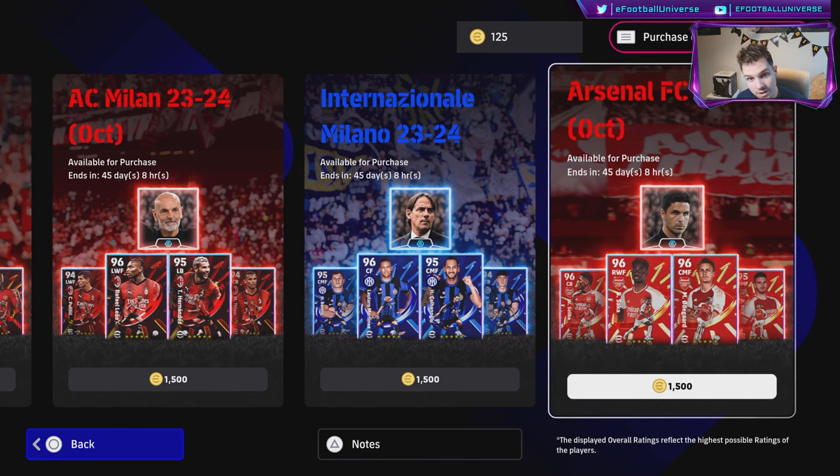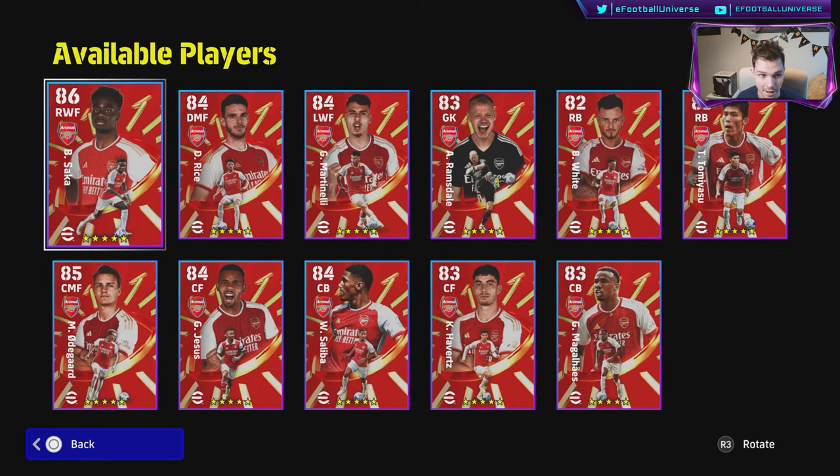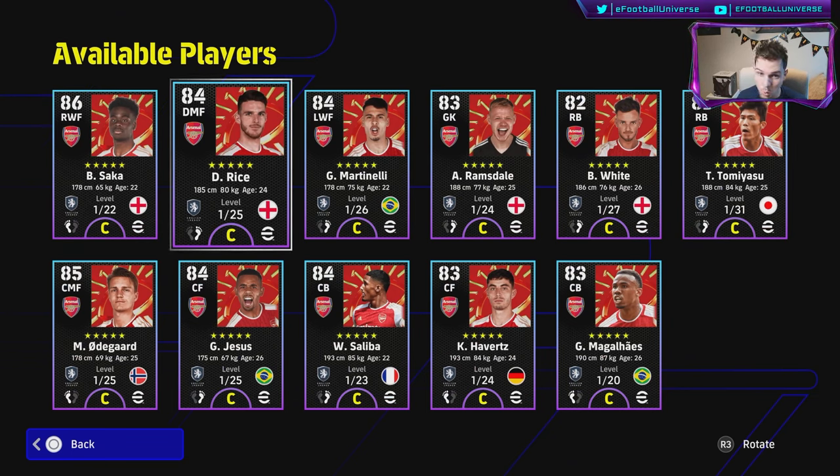For 1500 coins, the Arsenal pack is probably the best bang for your buck. What comes into it is the plus one to low pass, and the possession gameplay style that Arteta plays, as well as match experience points for players age 23 and below being increased by 100. The main thing though is the actual players you get: Saka, Declan Rice, Martinelli, Ramsdale, Ben White, Tommy Yasu, Odegaard, Jesus, Saliba, Havertz, and Gabriel.